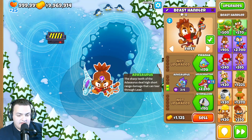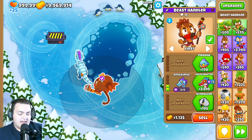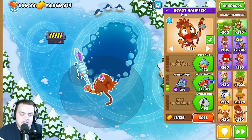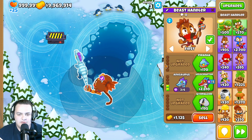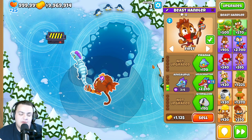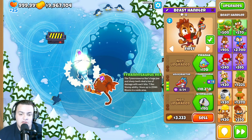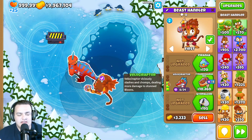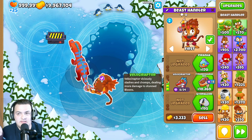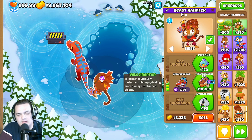For the Addasaurus in the beast master's middle path, the attack delay was increased from 0.9 to 1 second, making it slightly slower. However, the attack delay reduction from merging has been increased from 0.3105 to 0.3439. The same applies to the Velociraptor — attack delay increased to 1 second, but merge attack speed gain also increased from 0.3105 to 0.3439. So merging is now more valuable.